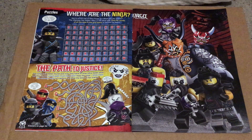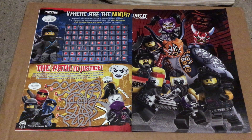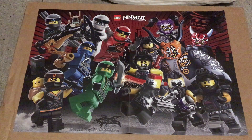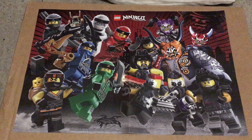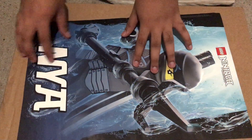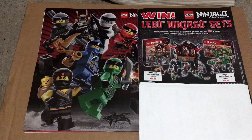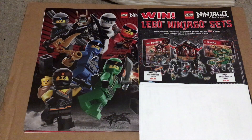On page 16 we get two games. The first is 'Where Are The Ninja,' which is a word search for the other five Ninjas. The second game is 'The Path to Justice,' in which your task is to guide the Ninja to Ultraviolet and finally capture her. As always we get two posters in this magazine: the first features the Ninjas and Sons of Garmadon, and the second is a poster of Nya. Out of the two I prefer the first one. This issue's competition awards the winner the Temple of Resurrection set and the Ninja Nightcrawler set, which are both really cool sets.